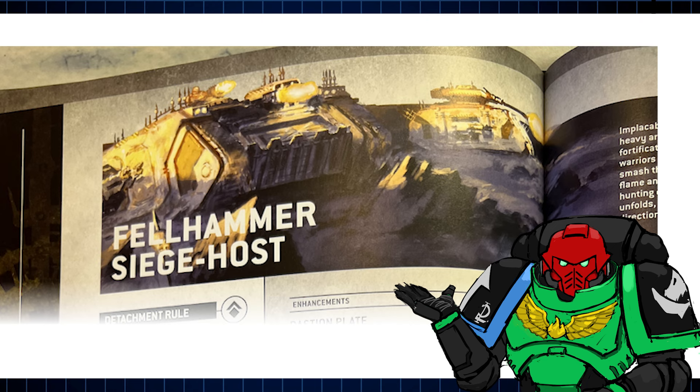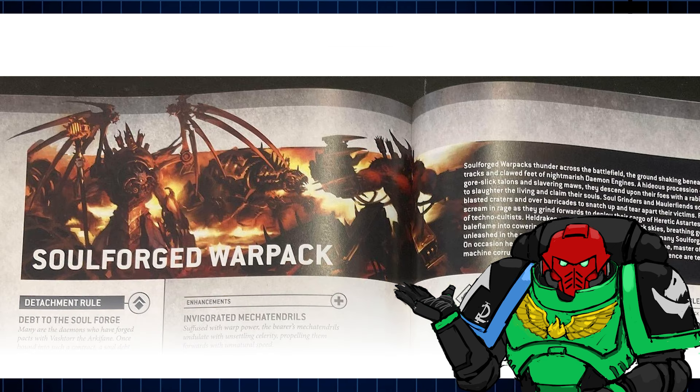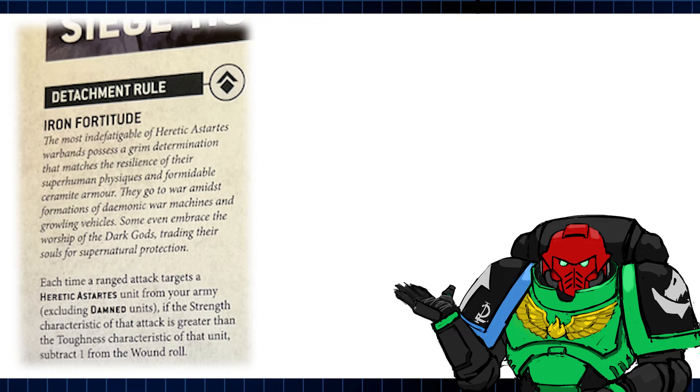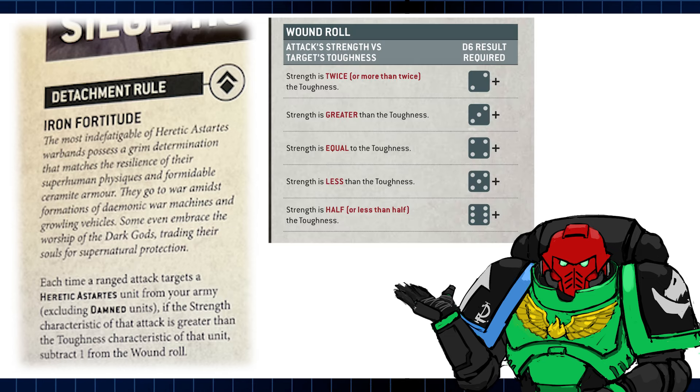Naturally for the Sons of Perturabo, we're looking at using the Fellhammer Siege Host. The Vashtor detachment might be more your bag if you prefer your vehicles demonic, but I quite like the traditional angle for the Iron Warriors, as their conservative nature is nicely represented by sticking to the old ways. The detachment rule, Iron Fortitude, grants a conditional minus 1 to wound against incoming enemy attacks, but only if that attack's strength is greater than the target's toughness.